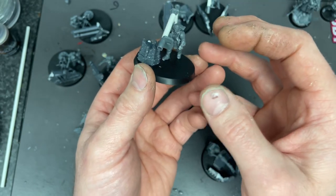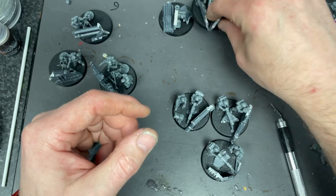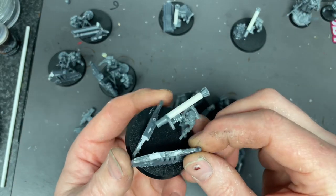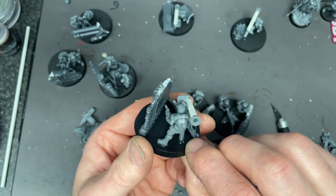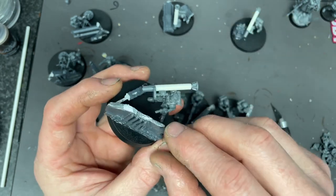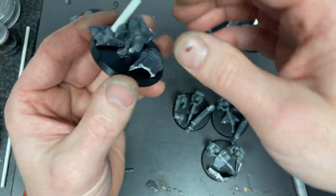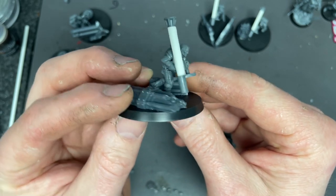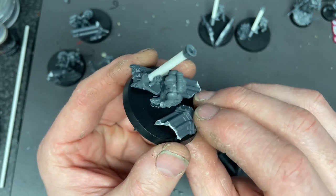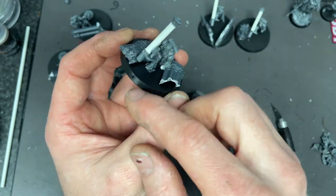I'm going to put a load of rubble on the base so it looks full, but I'm not going to put a second crew member on here. This guy is the sergeant of the squad and he's got his laspistol out because obviously somebody's getting a bit close. And again, this missile launcher — this guy's running with a missile launcher; I don't know if that's correct whether you could actually physically run with one of these, but this is one of the running models, and again a load of scenery. There'll be sand on the base and everything when it's done.